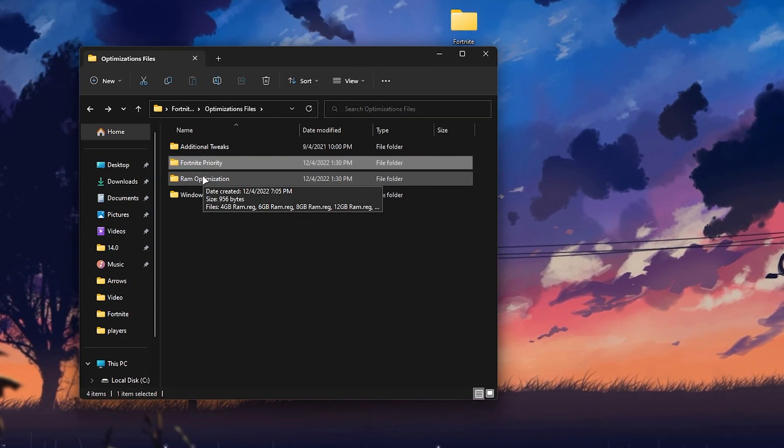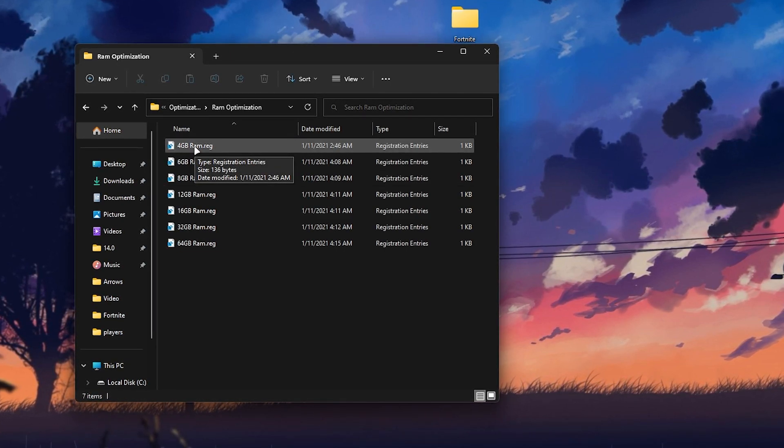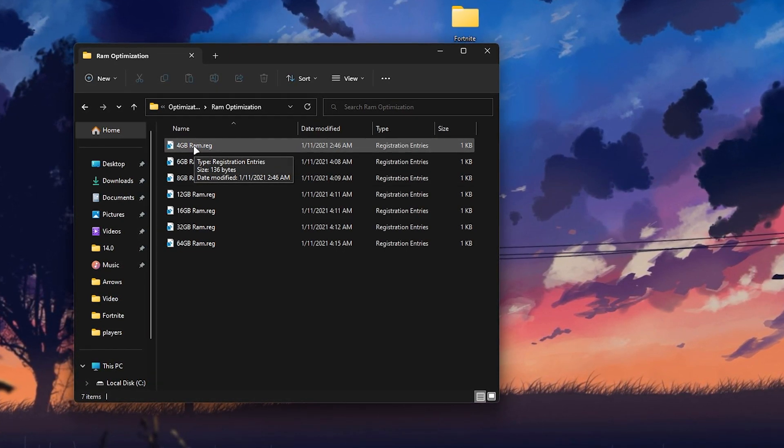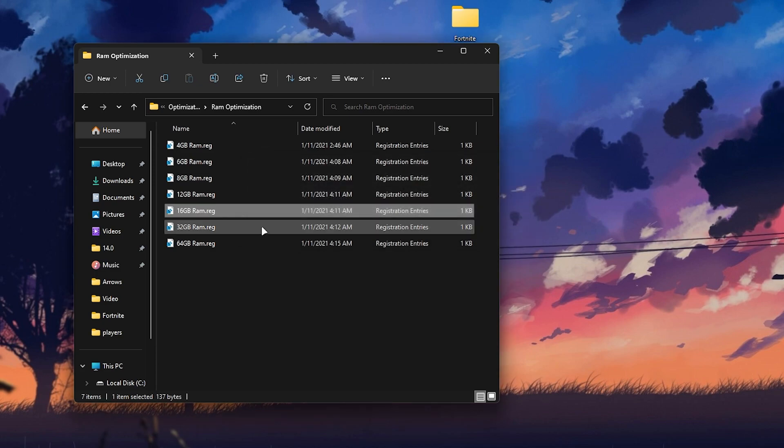Go back into the main directory again of the boost pack. Open the RAM Optimization folder and you'll find multiple options based on your RAM size — 16GB, 8GB, 4GB, whatever size you have. Install the corresponding registry optimization file, click Yes, click OK, and we're good to go for the next step.